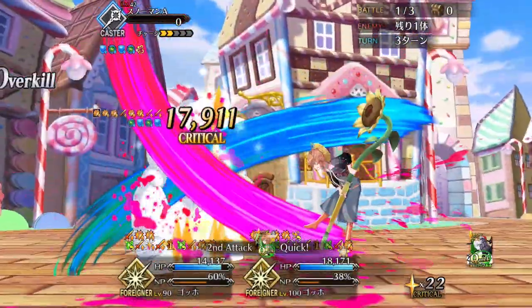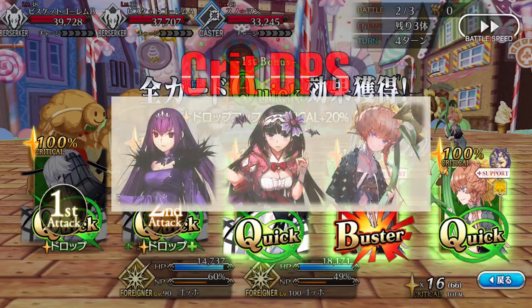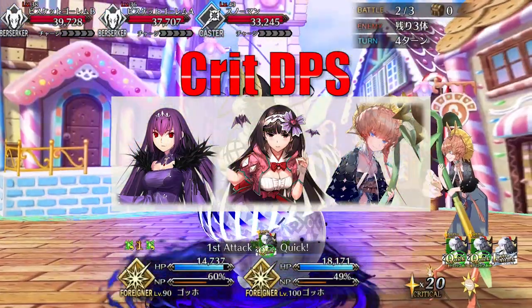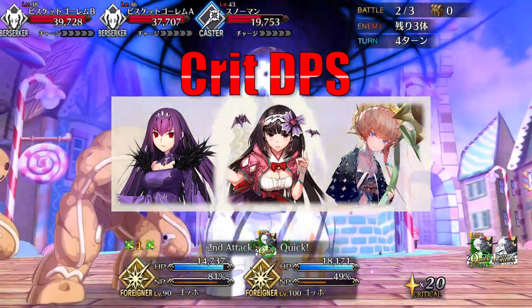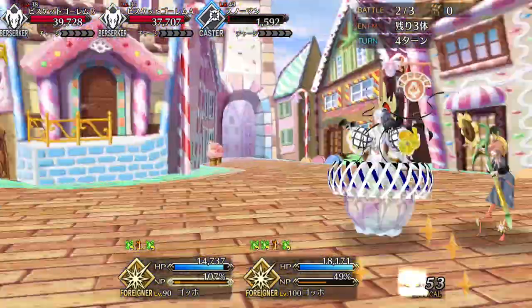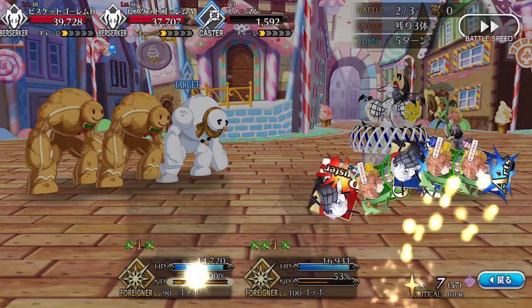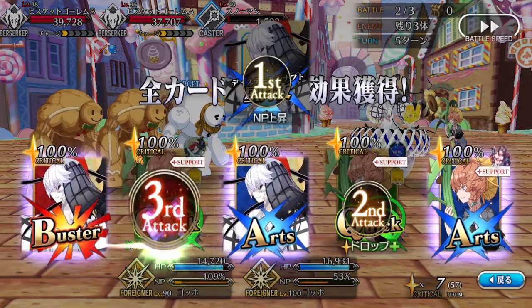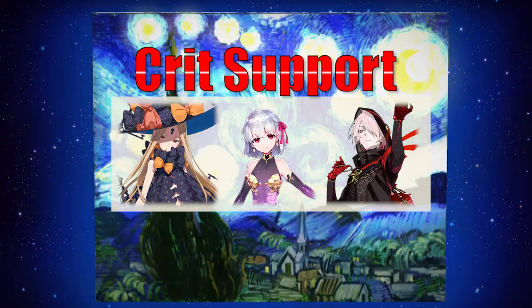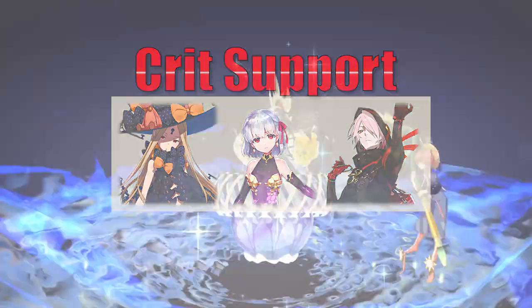Let's talk team comps. As a DPS, Gogh mostly needs Quick buffs and NP charge so she can continuously snowball, and in that regard there are only a couple of servants who can deliver — namely Skadi, Osakabe-hime, or another Van Gogh. Skadi is a uniquely strong support for Van Gogh due to her powerful NP battery, Quick buffing, and crit damage buffs. Osakabe-hime also delivers a good amount of charge and buffing if you lack Skadi, and a double Gogh team is surprisingly strong since they can both buff each other and stack Curses. As a support, Gogh tends to work best with other Quick crit servants or Foreigners like Abby, Kama, and the upcoming Santa Karna. In all cases, Gogh can improve their consistency with her targeted Star Absorb skill, buff their crit damage, and keep them alive with evasion and healing.